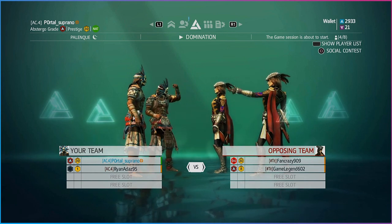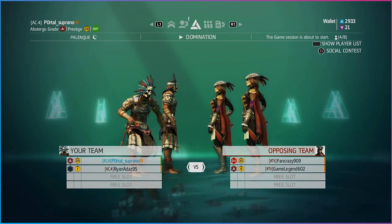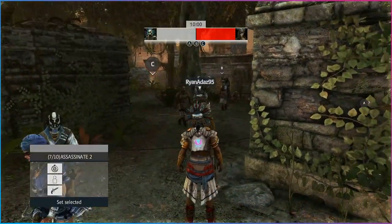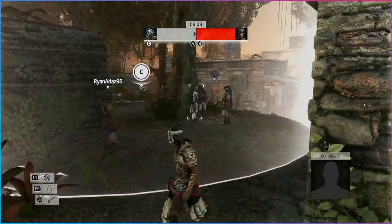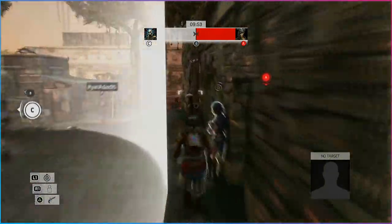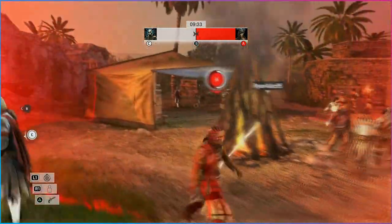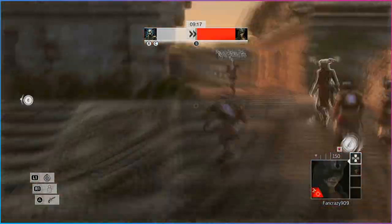Right now, all we're doing is waiting to load into the session. And because I already have the trophy, I'm going to let Ryan acquire all the domination areas so he can get a lead on me on the scoreboard. The opposing team are not going to do anything — they're going to stand to one side and not interfere with what we are doing whatsoever. So that means we are completely free to get everything we need for this trophy.